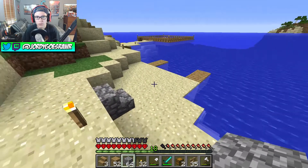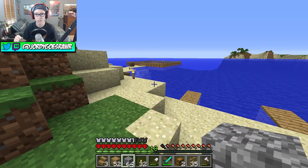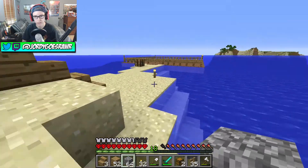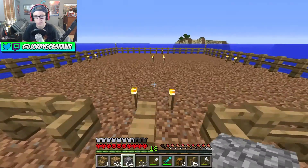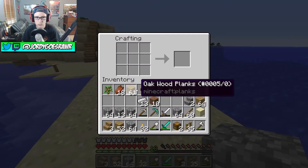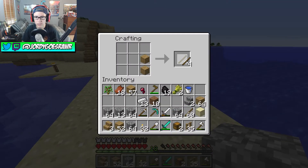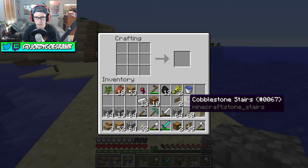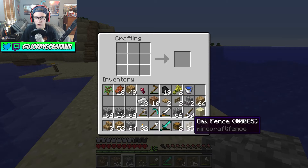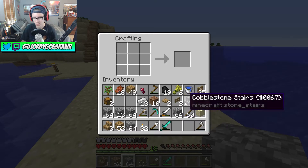I think it'd be easiest to build the bridge off of that platform since I already have some sort of base set up over here. We can lure them straight to this platform and then make them their own separate pens. We need to make two more gates - just sticks like this - and we also need some pressure plates. That should be good, all set.